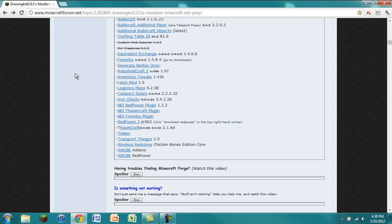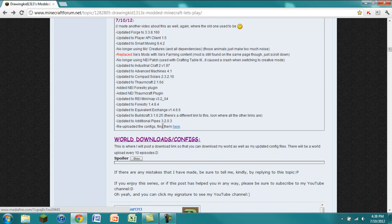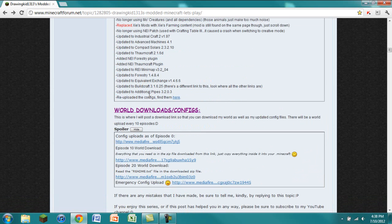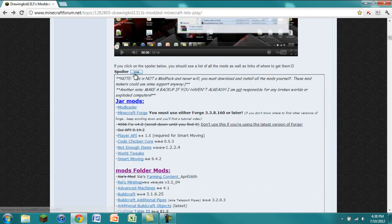So just a few things. If you have already installed these, just delete the old ones and replace them with the new ones. Then go ahead down here where I have updates. You can find the configs either right here, or under World Download where it says 'Emergency Config Upload' — they're both the same link. You'll download a zip file, unzip it, and copy all the contents into your .minecraft folder. So without further ado, let me show you how to install all of these mods.